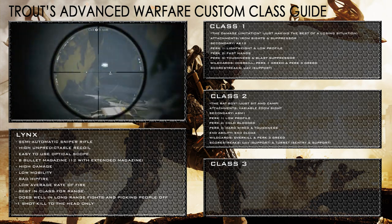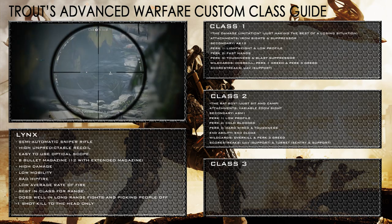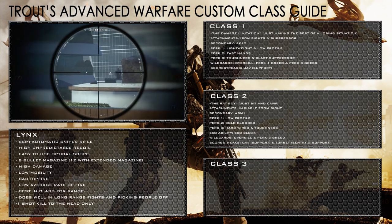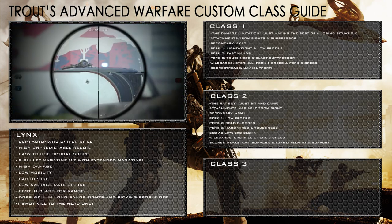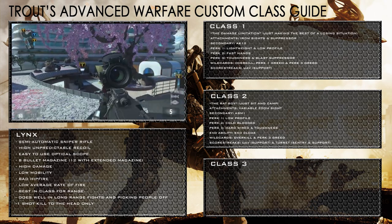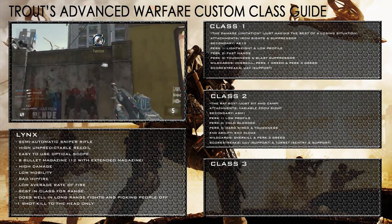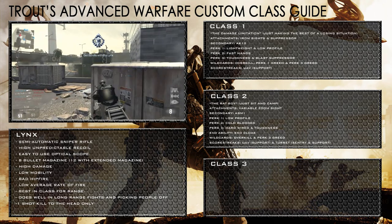Perk 2 is cold blooded in case any thermals try to spot me out. Perk 3 is hardwired in case they try to flush me out with EMPs and other nasty things, and scavenger gives me more starting ammo so I can sit there as long as possible. My exo ability is exo cloak so I can stay hidden — if someone spots me I can put it on and throw them off. The exo launcher is the explosive drone in case someone tries to flank me, and my scorestreaks are the support UAV and support sentry turret, giving me that little bit of extra ability to sit still and do absolutely nothing like a true scout sniper.